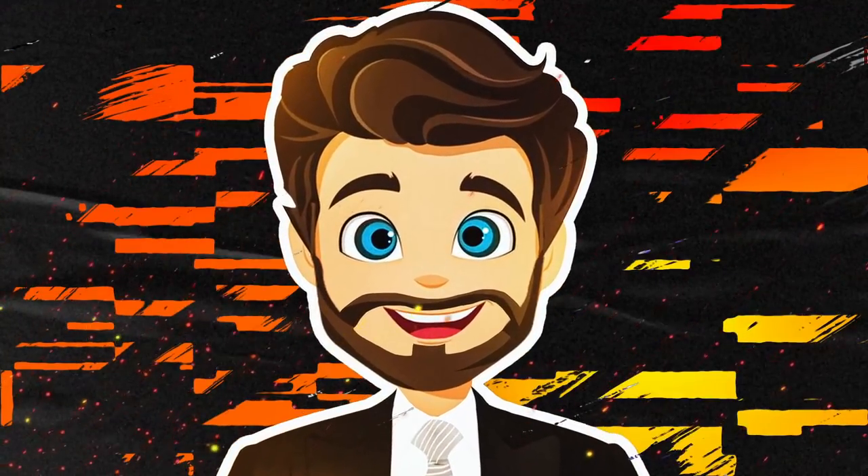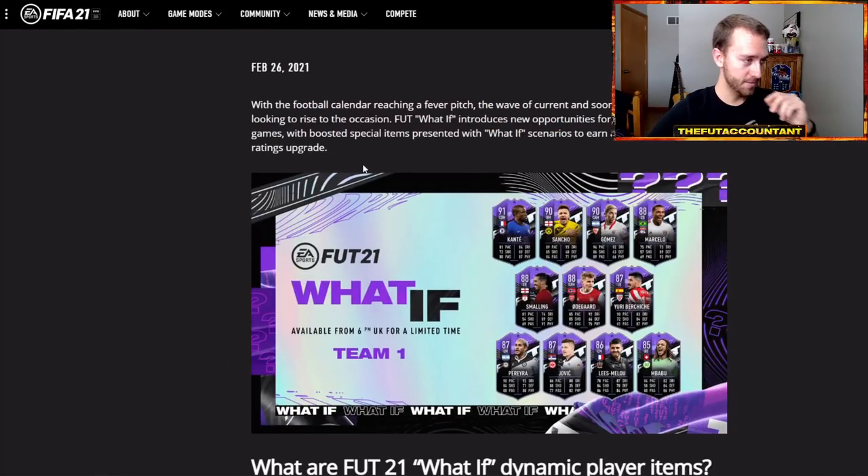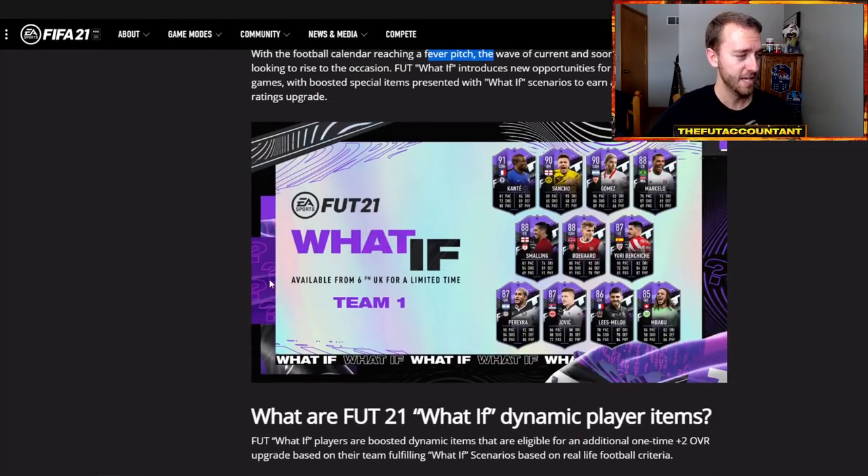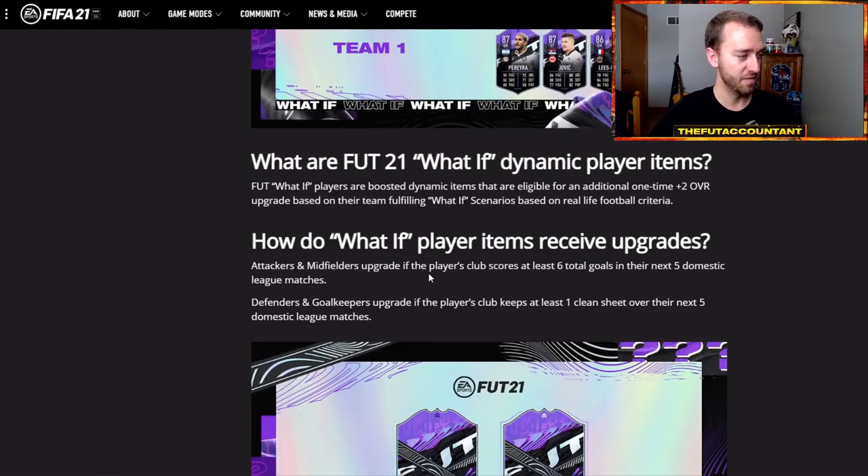Let's cut to the chase on these What If cards. EA's wording is: 'with the football calendar reaching a fever pitch, a wave of current and soon-to-be leaders are rising to the occasion.' This provides new opportunities for players to elevate their games with boosted special items with What If scenarios for potential ratings boosts. There's a mix of transferred cards - Odegaard and Gomez - plus some seemingly random players. This is team one, suggesting a two-week promo.